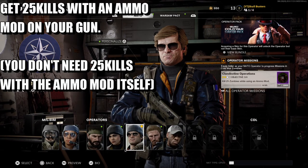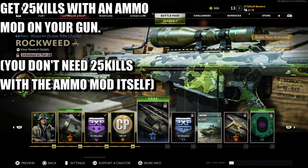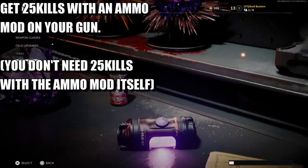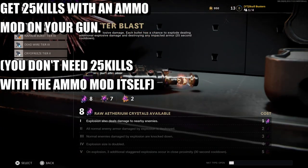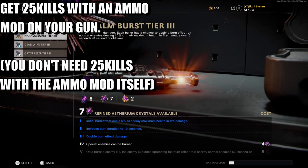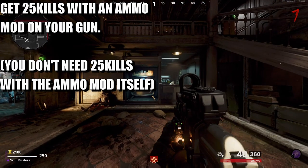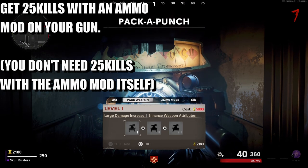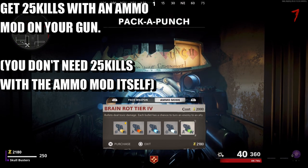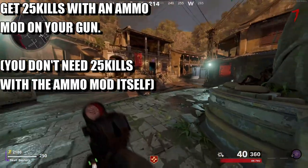The next challenge is get 25 kills while using an ammo mod. If you come over to weapon skills, here are your ammo mods: you've got shattered blast which is the new one, napalm burst, dead wire, cryo freeze, and brain rot. You don't have to pack-a-punch straight away on any of the zombie maps — you can simply get the ammo mod straight away, pick whatever you want, and get 25 kills with it.